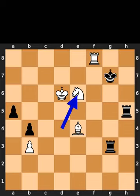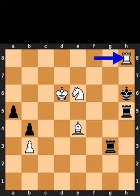White plays knight to e6, check. Black plays king to h6. White plays rook to h8, checkmate.